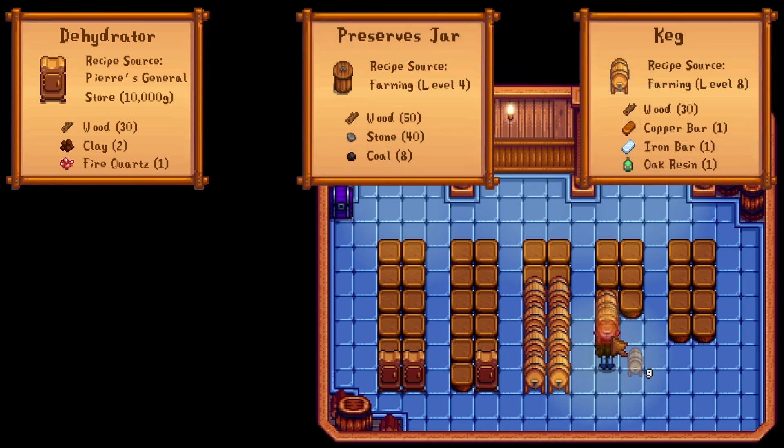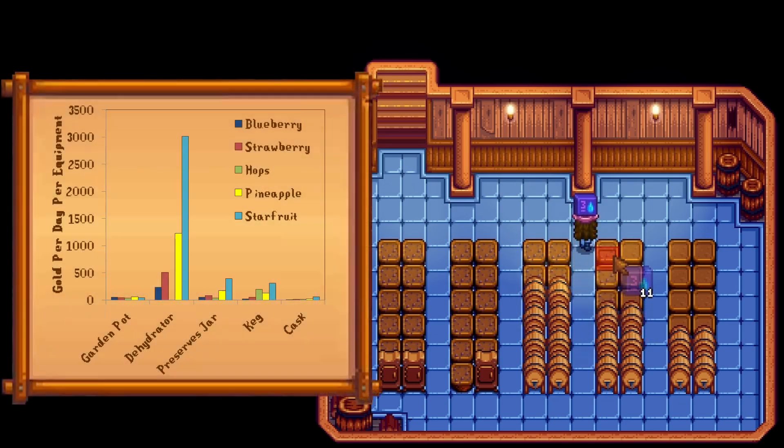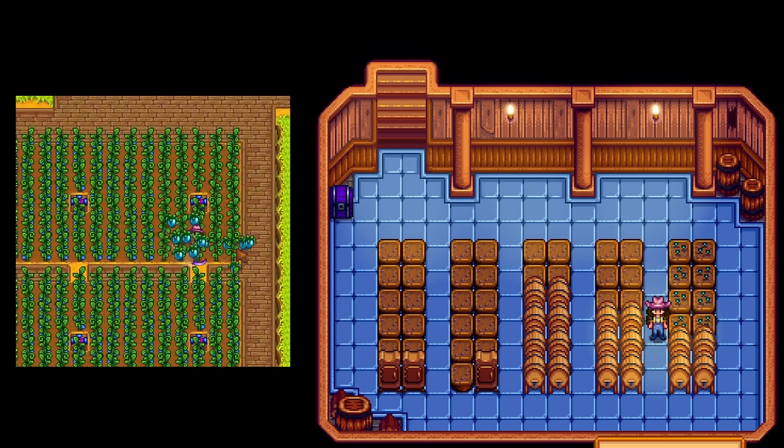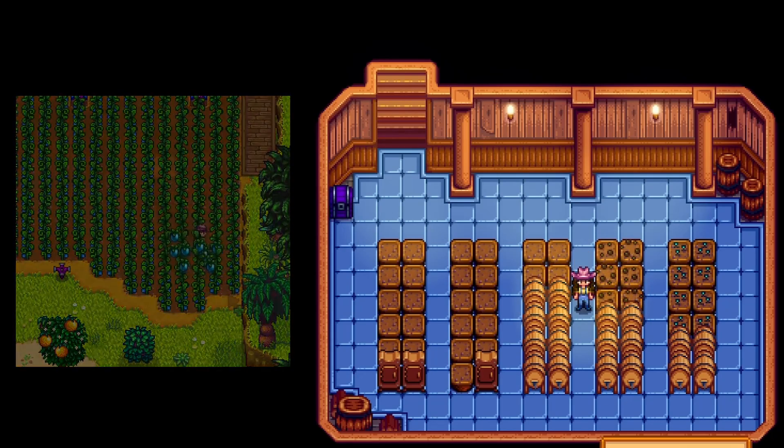We're going to round processing times up to the nearest day, mainly because of laziness. If you're a stickler for time management, you will be able to squeeze out a bit more gold per day, especially for making pale ale from hops in a keg. If we look at just potential gold per day for each piece of equipment, we can get a kind of goofy looking graph. Dehydrators have such a crazy throughput that everything else just gets blown away — they can churn through 35 times the fruit that a keg can. There's just one problem: you also need a ton of fruit to keep them running.